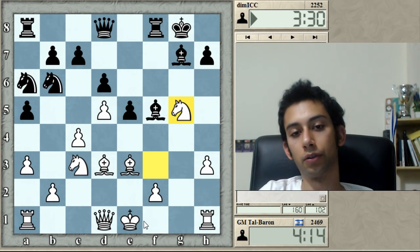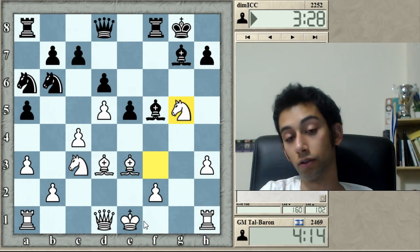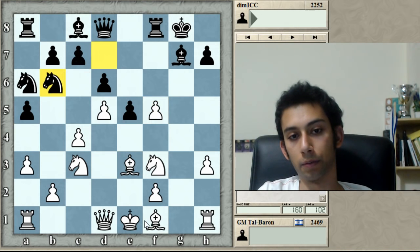It's very important to be extremely precise with white, so this might not necessarily be the way — I have to check later. But Nb6. This position after Nb6 here should be better for white.